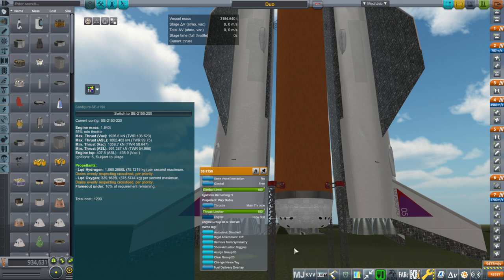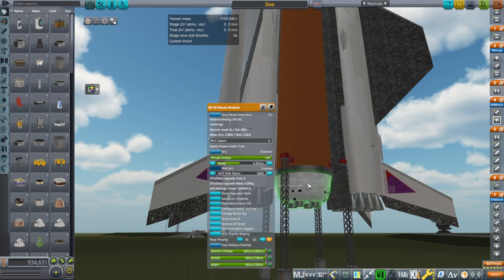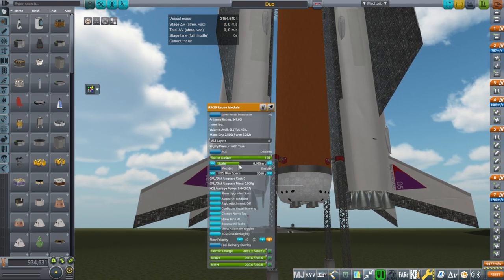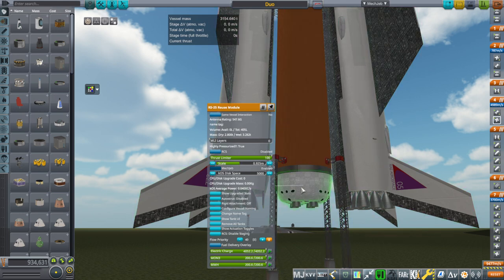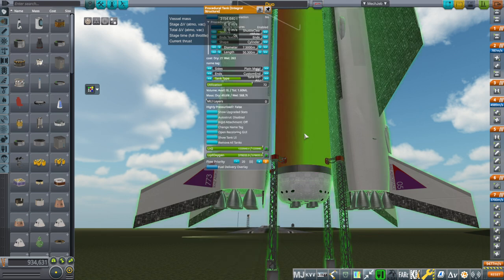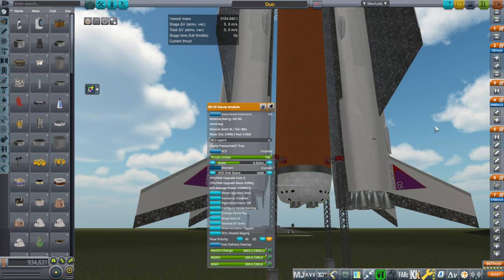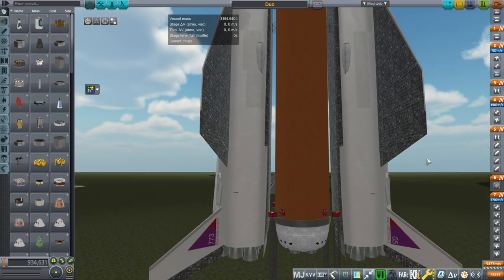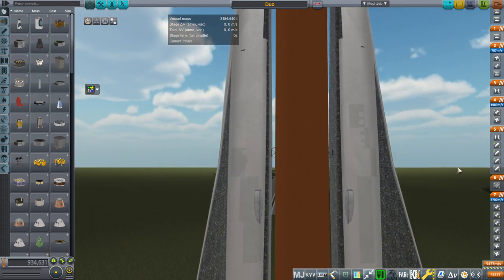The RS-25s actually just physically don't fit. This is the RS-25 reuse module, but you might notice that it has been scaled down. The full-scale version for RS-25s requires a 10.1 meter tank, and this is only a 7.5 meter tank — and I already dumped the utilization to make it as fat as possible. So we can't have the RS-25s fit on here, and that's why we're using these SE-2150s even though they're not the best optimized engines for the job.